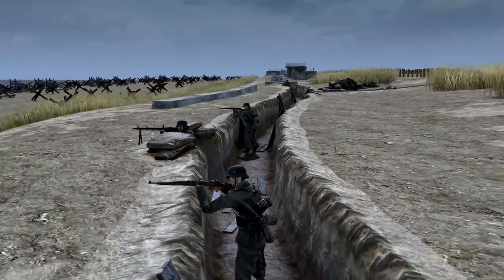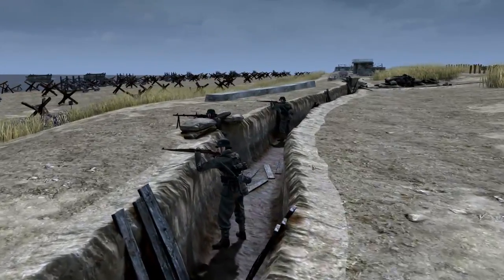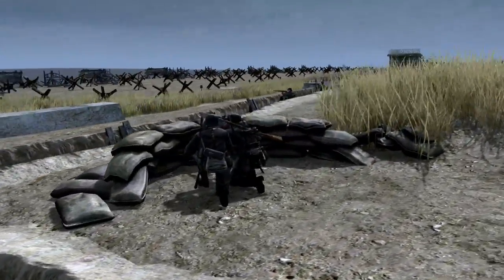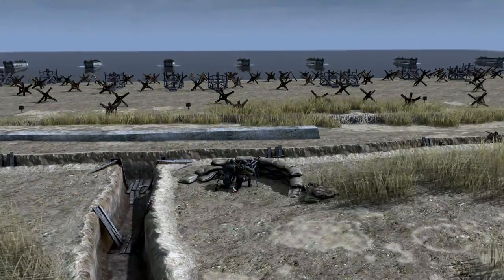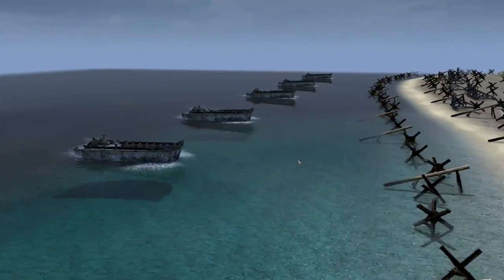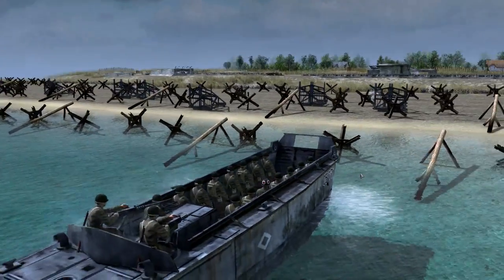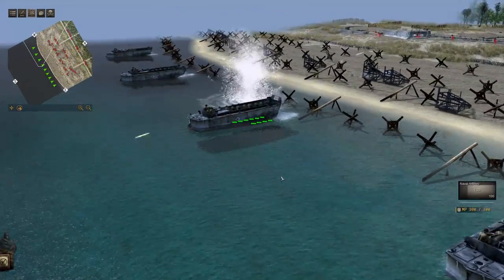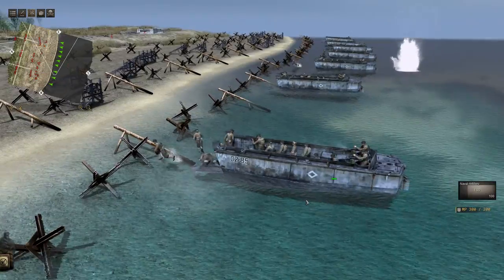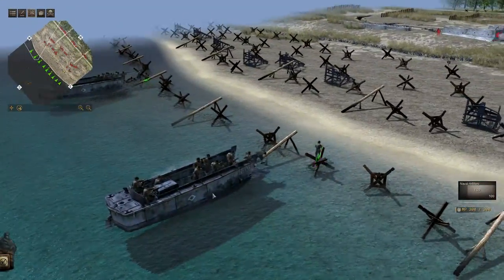There are three parts to this campaign: number one, Utah Beach; number two, Omaha Beach, probably the most famous of all the beaches on D-Day; and number three, Gold Beach. All of the Allied nations that took part on D-Day will be represented across these three beaches. We're starting with Utah Beach, so if you enjoyed these videos please hit that like button, subscribe, and comment below if you want to see the other two missions.